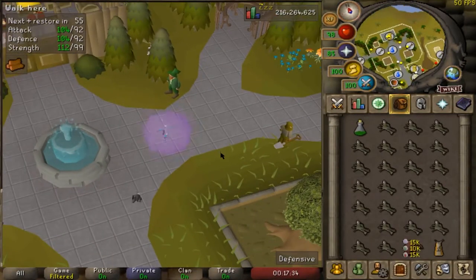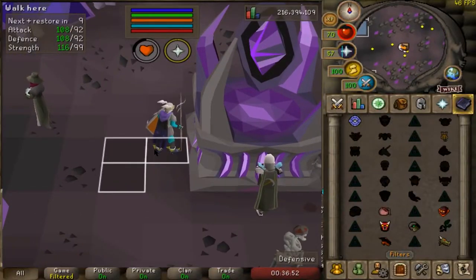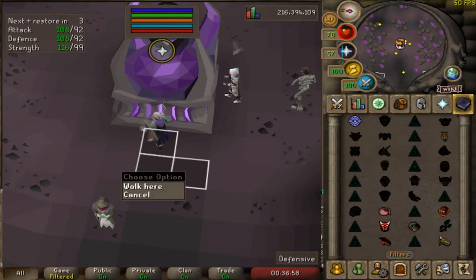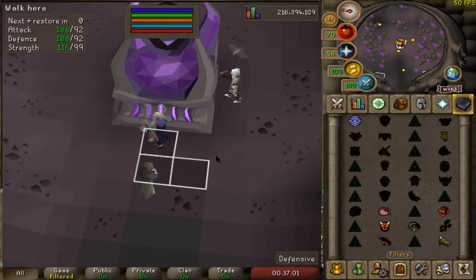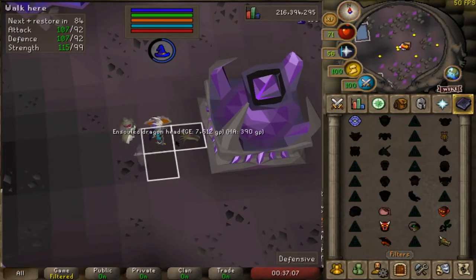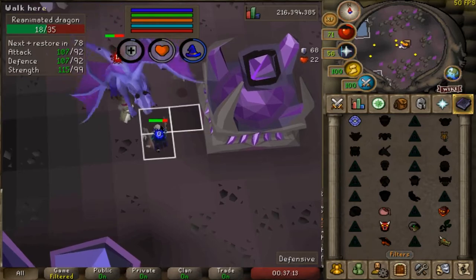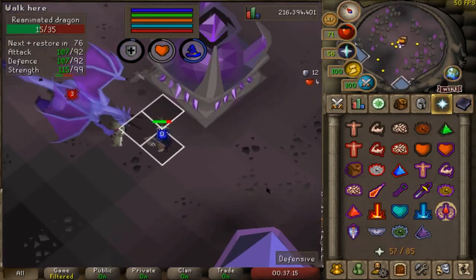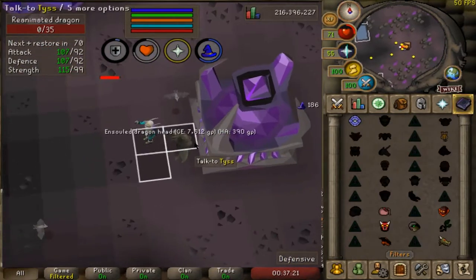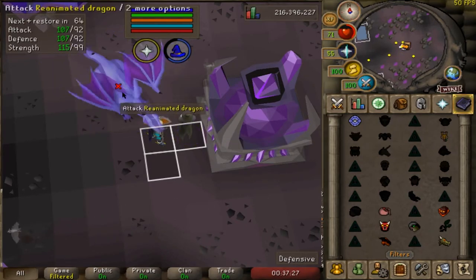The house also provides transport to the fairy ring - just go to CIS. I found the best method: right in the middle of the altar, mark the middle tile, the one right below it, and the one to the right of that. Starting there, you reanimate your dragon head, it reanimates on the tile below you, then spawns outside the tiles and moves you back to the right. You kill it and as soon as it dies do the next one - it's basically automatic. I've been here 37 minutes and we're already over 100k XP an hour.